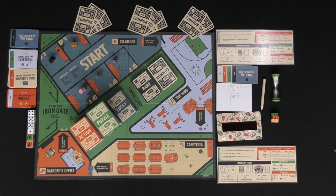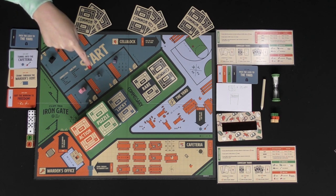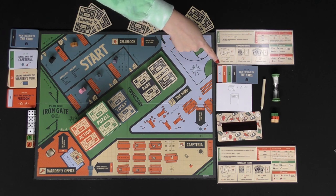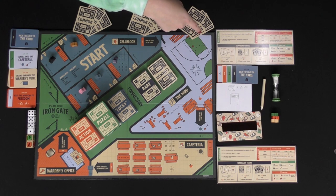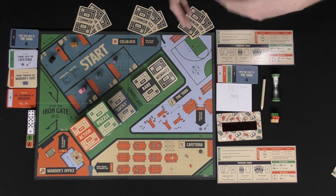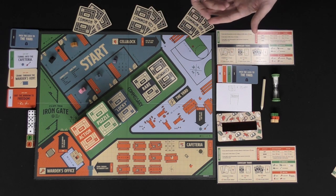At the beginning of the game everybody gets their own meeple, they're dealt three common items, and everybody will also get a set of four lock cards at various difficulties. Everything else can be set to the side and easily accessible. The game is fairly simple — you roll the die and then perform whatever action or puzzle it might be.